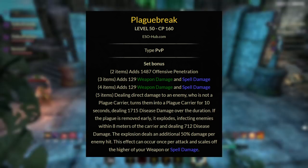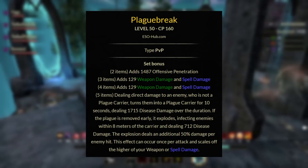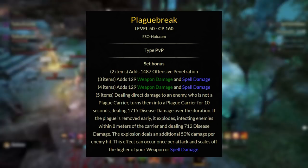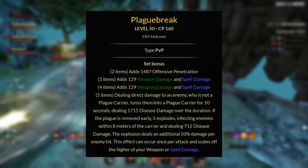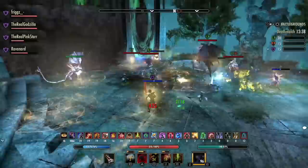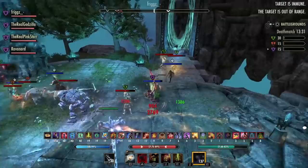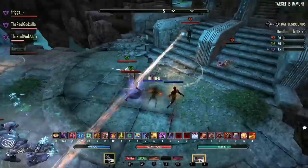Next we have my favorite set in the game right now — Plague Break. This gives you two pieces of offensive penetration, a three and four piece of weapon and spell damage, and a five piece: whenever you deal direct damage to an enemy who is not a Plague Carrier, it turns them into a Plague Carrier for 10 seconds dealing disease damage over the duration. If the plague is removed early it explodes, infecting enemies within 8 meters of the carrier and dealing additional disease damage. The explosion deals an additional 50% damage per enemy hit. This scales off the higher of your weapon or spell damage. It works best on DKs and is great for going into corrosive with Plague Break, Talons, Deep Breath, Fossilize, and Whip.